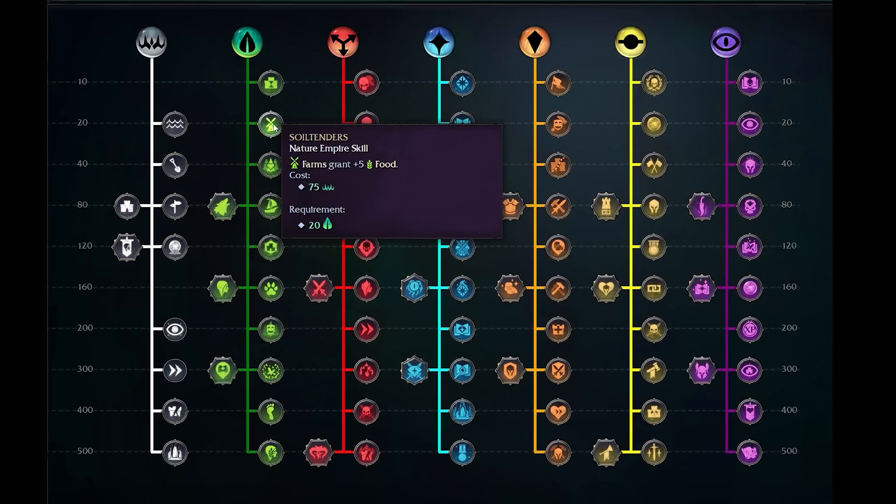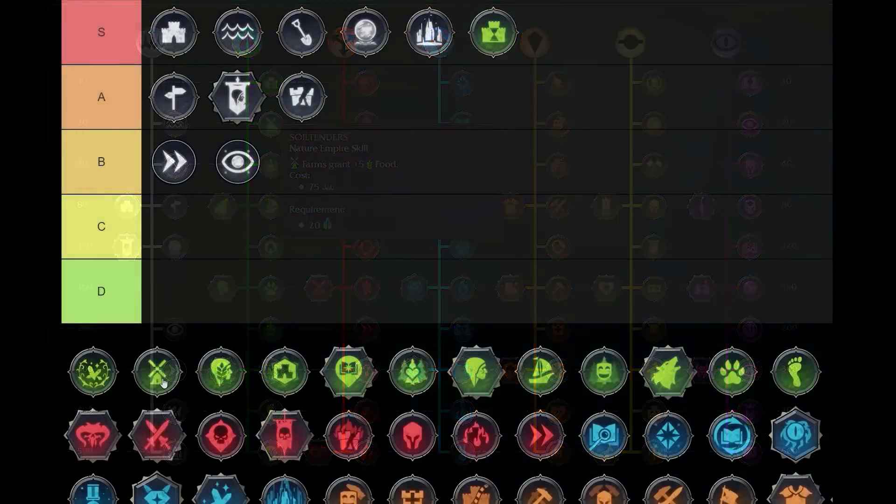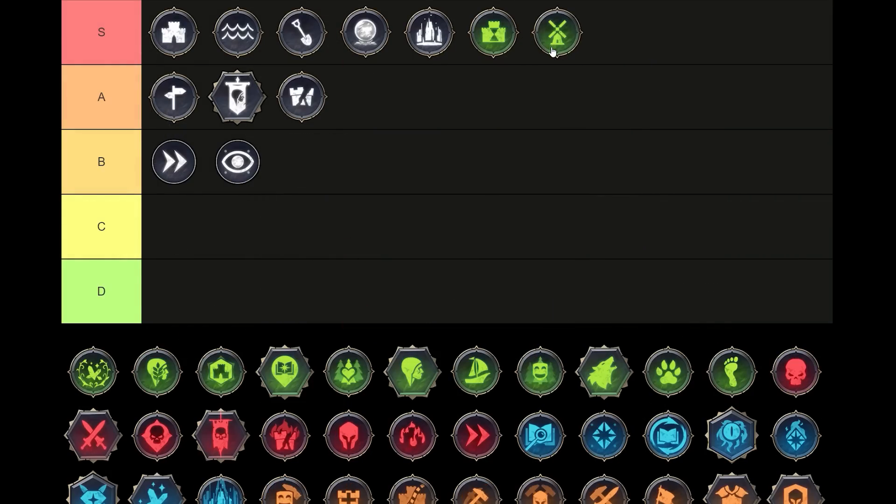Next up we have Soil Tenders — Farms gain plus five food at the cost of 75 Imperium. Every farm in your empire gets five additional food. By default they start with five, now they'll have 10. If you're building them on pastures they'll be up to 20 thanks to the bonus 10. Growth is everything and this happens very early on in the game. An extra five food across, say, 10 farms in the empire — three or four per city — is very powerful. Easy growth early on, food is king. S tier for me.